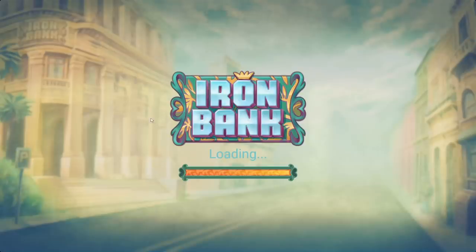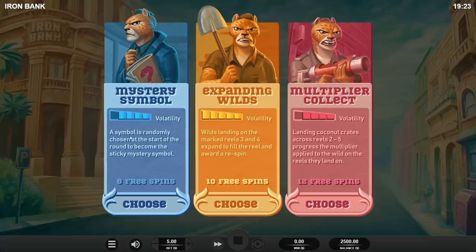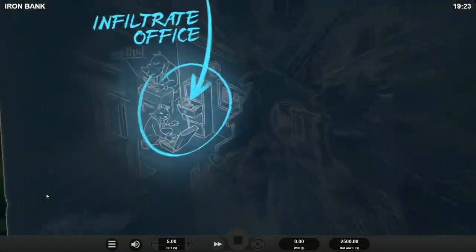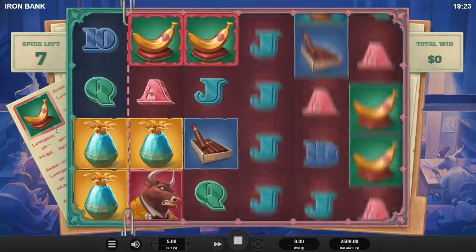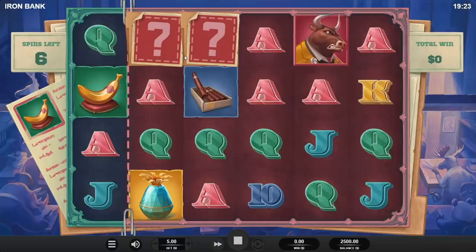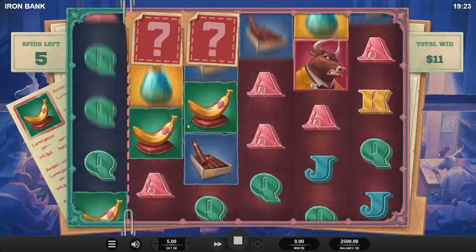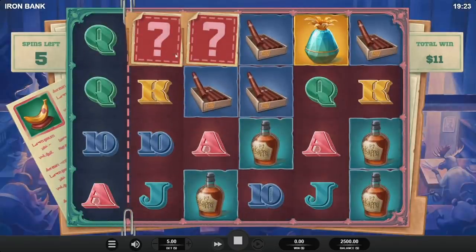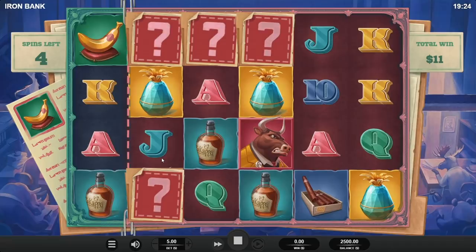We're gonna start with the left one, then we'll do the right one, then the middle — because we know how the middle one works but not the left or right. So let's see what this does. Mystery symbol — a sticky mystery! Okay, you definitely want like tens or something for the mystery symbol. Oh wait, it'll drop more of those in. Okay, this one's interesting.